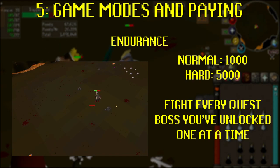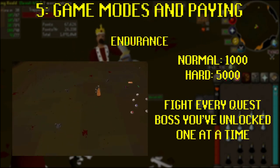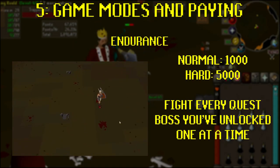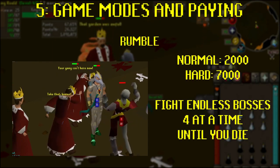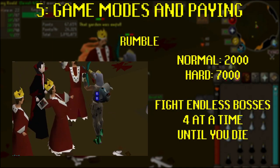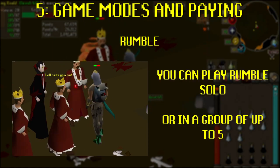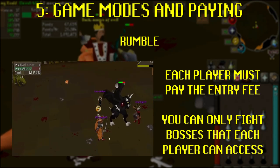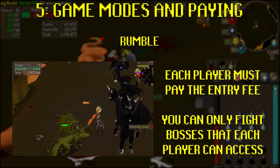Endurance: 1,000 coins for normal and 5,000 coins for hard mode. Endurance will see you fighting every quest monster you've unlocked one-on-one. When you kill one, another will spawn. The game mode will end when you die or have killed every boss monster available. Rumble: 2,000 coins for normal and 6,000 coins for hard mode. Rumble is a multi-combat, endless wave of enemies — up to four enemies will spawn at once. When you kill one, another will take its place. You can play a Rumble solo or with friends, with up to five players taking on the dream together. Each player must pay the entrance fee, and bosses will only spawn if every player in the group has completed the required quest.